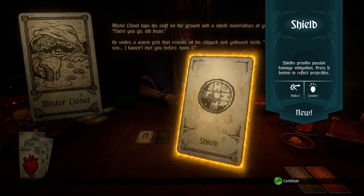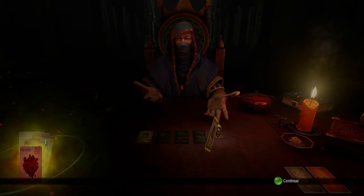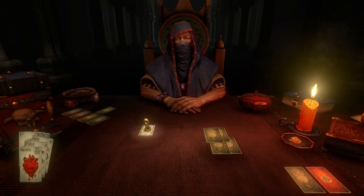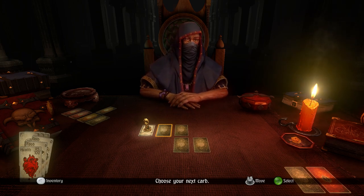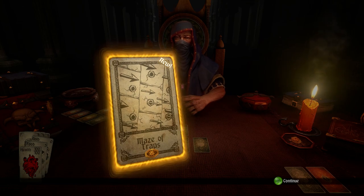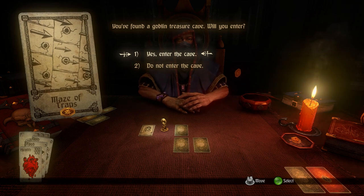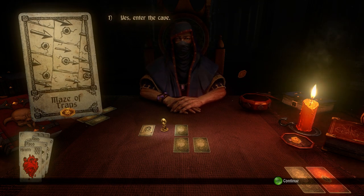Every step you take consumes food, but you will also heal as you proceed. Every step takes up one food, but you heal five hit points. Many have reached this far — further, in fact. I do not know if you have what it takes to do better than they did. A cave, traps, and the hope of treasure — it's all I could ask for, and more. This is a fun one. You found a goblin treasure cave. Will you enter? Of course. What could go wrong?